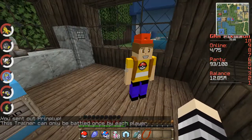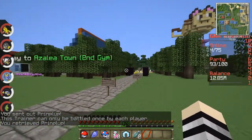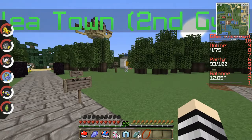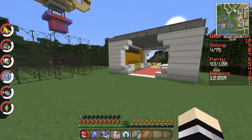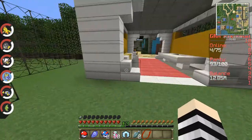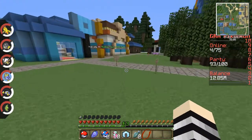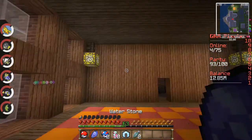Here's another trainer — that is a one-spy trainer, so that's good. Here is our way to Azalea Town. In the next video we'll go there and explore — we'll show you the Ruins of Alph. Over there you can see those NPCs — once you get through the maze that's Team Rocket, it's Jessie and James.